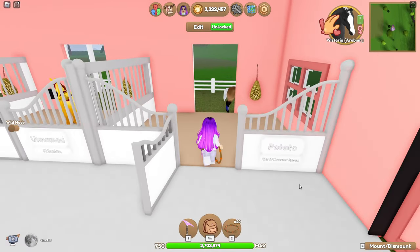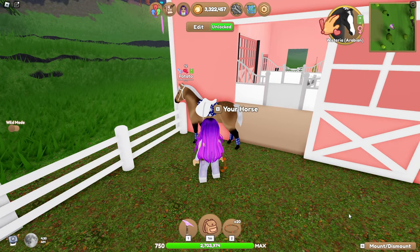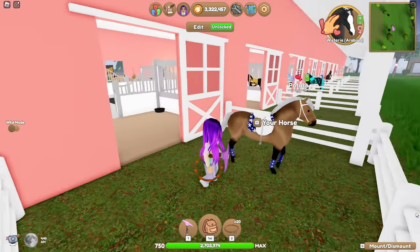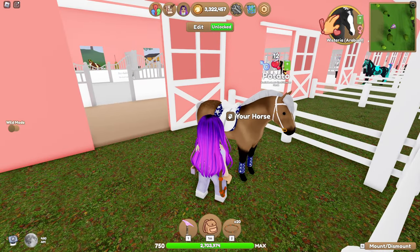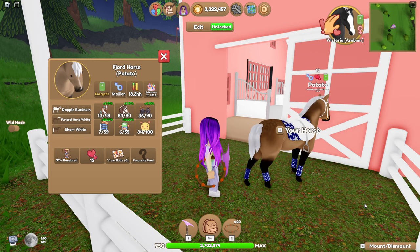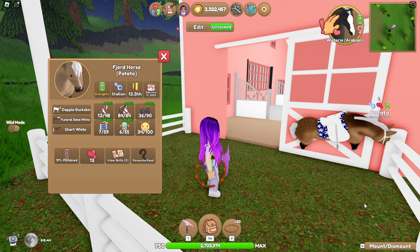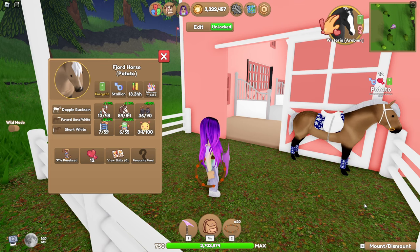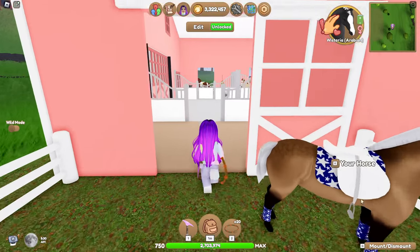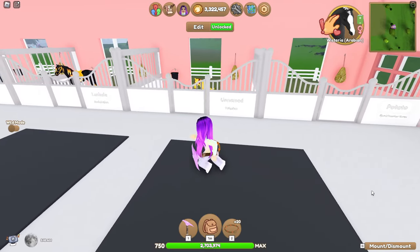Onto the next one - this is Potato! I don't know what it is about this little horse but I adore him so much. He is just so cute with his little star accessories. He's just adorable and I think the name as well just gets me - just little Potato is what I think every time I see him. He's just a little dappled buckskin Fjord. He's just cute - he has a place in the stable.